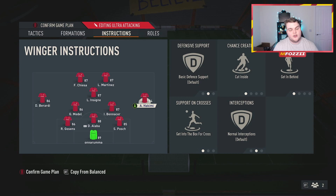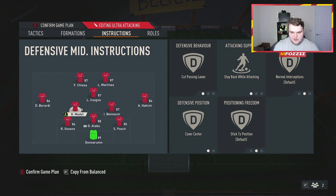The right mid — use a normal winger. I had Rafael Leal playing here: cut inside, get behind, and get into the box. The big thing is you want this left midfielder to come back on defense and essentially create a four-back in the defensive system. So you have the back four, then your right mid sitting slightly higher — it's not a full five-back but a four-back with a bit of cover.